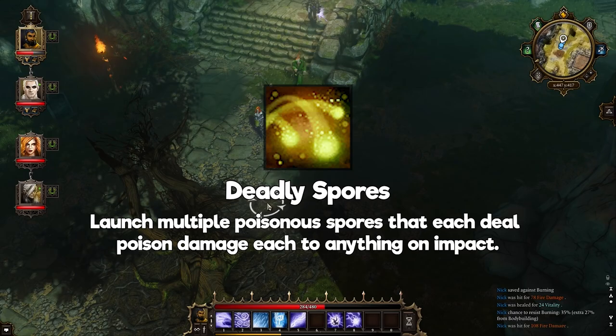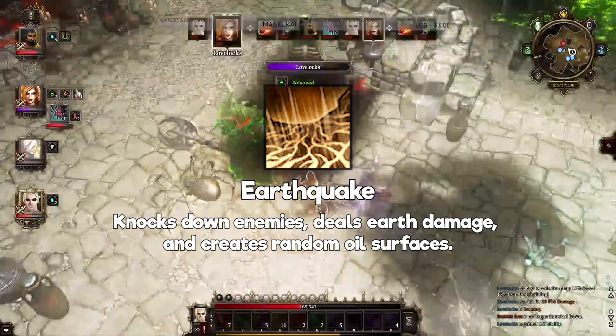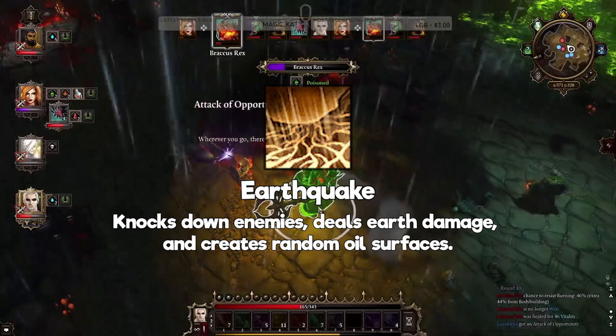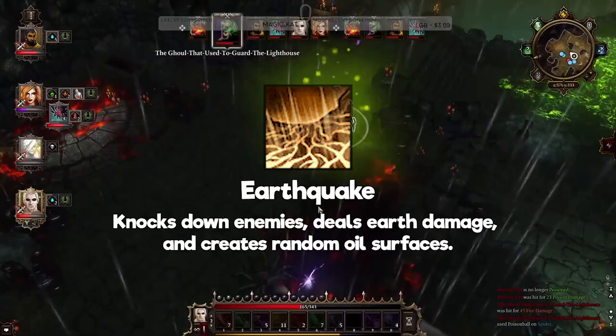Second is Earthquake: knocks down enemies, deals earth damage, and creates random oil surfaces. The reason I like Earth skills is that they usually do multiple things really well with one skill alone, and this is another one of those. It knocks down enemies, slows them, and damages them — and as always, follow up oil and poison attacks with fire, as it's just much more effective that way.